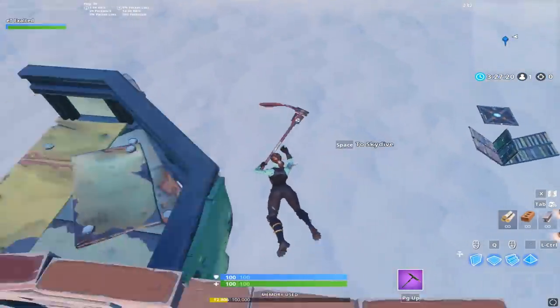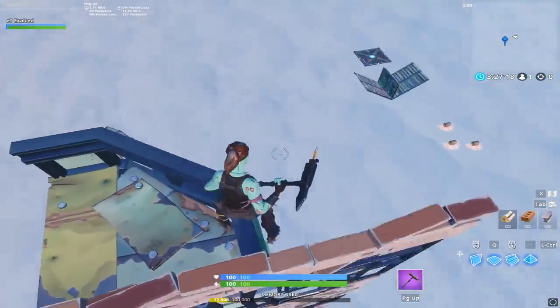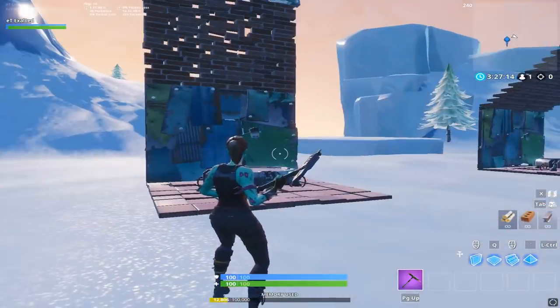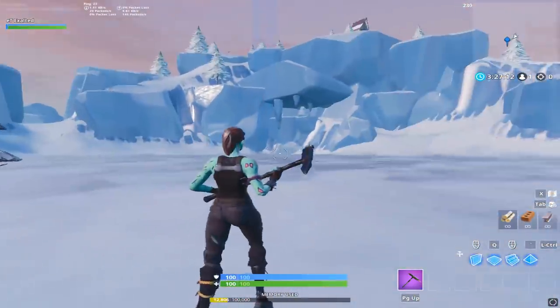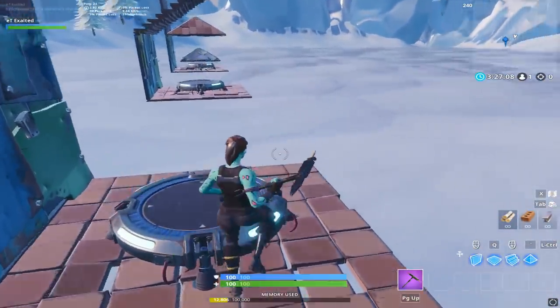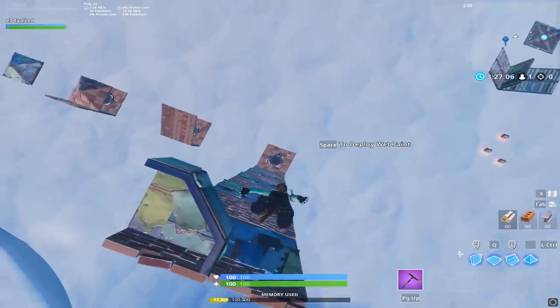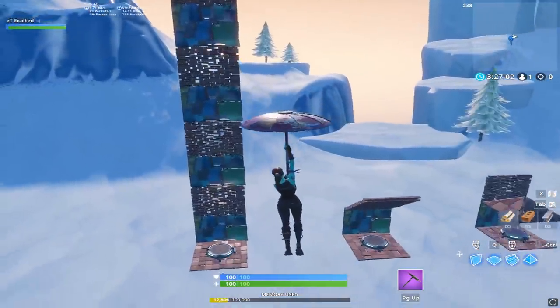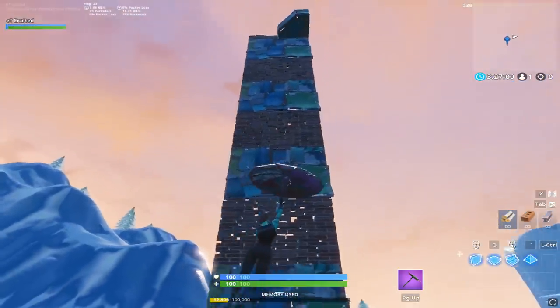When you hit a launch pad and you're that high in the air and you can't really glide down, people are just going to spray at you with their ARs and you're probably going to die because you're in the air much longer than you used to be. You see a lot of players — if you've spectated scrims recently — they hit the launch pad and immediately start to dive down because they don't want to be so high and just be a sitting duck.